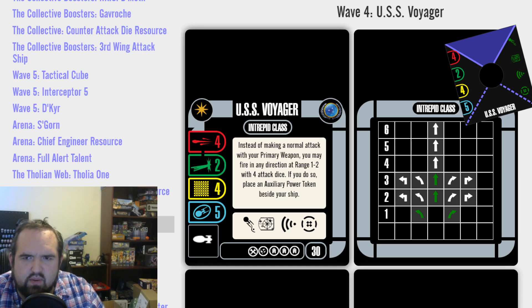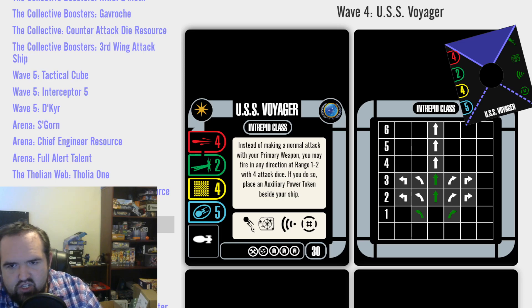So here we go. The Intrepid class — a 4-2-4-5. One of the rare Federation ships with two defense dice and a really good attack value. We've seen two defense dice on two or maybe even three attack, but to get four attack and two defense, this is a somewhat durable ship, plus nine durability. It's a nice trade here. Three crew slots, a weapon, and a tech slot — you're going to make some stuff happen.